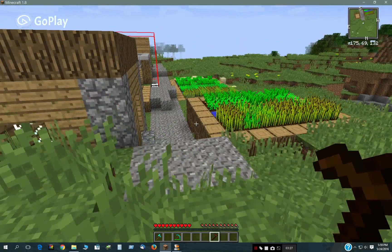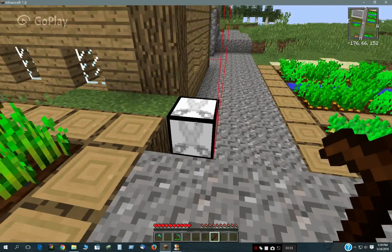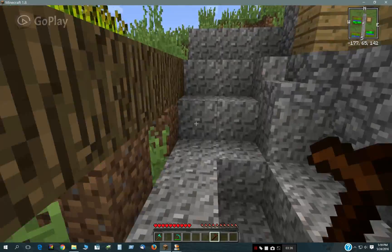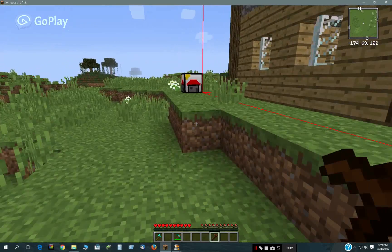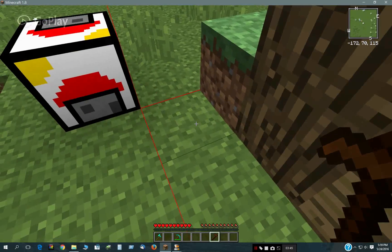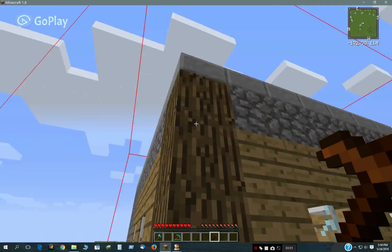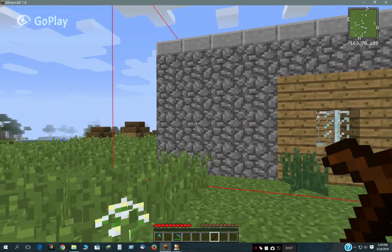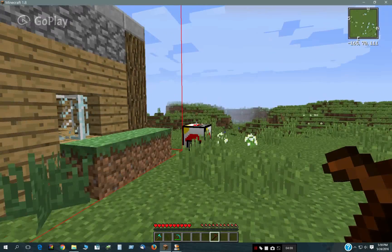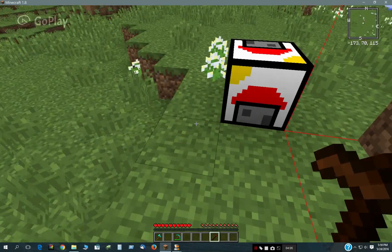It copies from the outside — you see where the copy block is? It copies from that position right there, that's why it's offset one. But the builder block copies from the corner. So the copy block was here, but the builder block is copying from that corner — it's not included in the space of the structure. Which is something to consider when placing the copy block and the builder block.